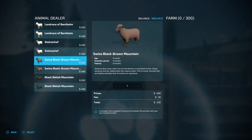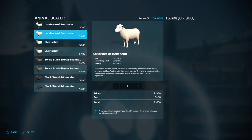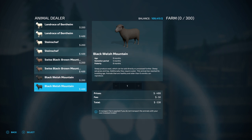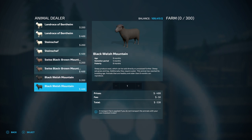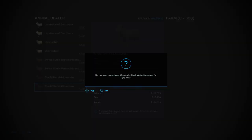You have Landrace, Stein, Swiss Black Brown, and Black Welsh — and before anybody comes in the comments and complains I said it wrong, I'm sorry. I always go for the ones that are eight months old. The zero-month ones are cheaper at $200, but I like the black ones. There are some cute ones too. We'll go with these — click on that, put 60 in there for now because we don't need more than 60 for a demo.